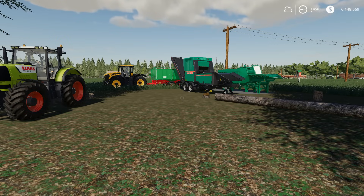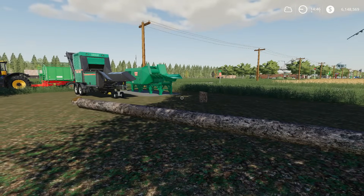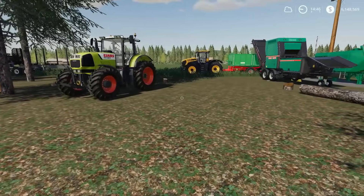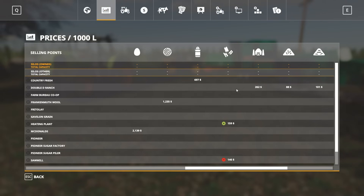Let me just start by saying that I am by no means a logger — if you watch any of my let's plays before, you're well aware of this — but we're going to do this anyway. So we are in new farmer mode right now, economy set at normal. Let's see what our economy prices are sitting at for wood chips. Wood chips at the sawmill: 146. On new farmer mode with normal economy, prices range from around 86 on the low end to 202 on the high end, so 146 is pretty much right in the middle.